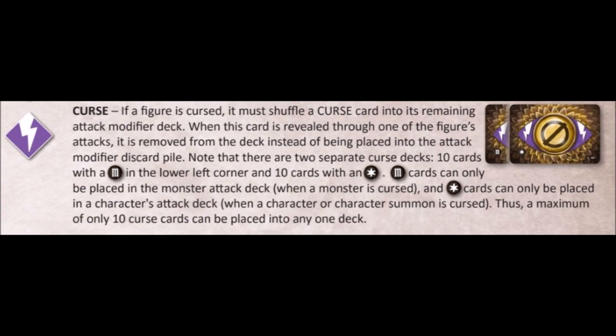Point number seven: advantage, disadvantage, and unused blesses and curses. A small thing which we recently learned, but we seemed to have played it incorrectly previously. Remember, you should always remove any blessings and curses once you have drawn them. Unlike regular null or double damage cards, blessings and curses do not get reshuffled back into the deck after being drawn — they are taken out of the scenario entirely. But remember: when you have advantage and draw a curse and a plus one, you use the positive modifier, but the curse is removed from the game — actually to the common area.